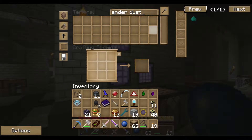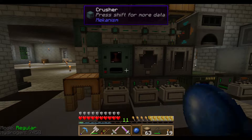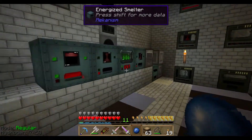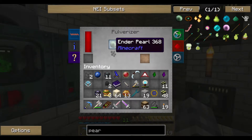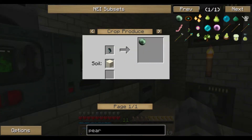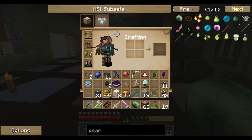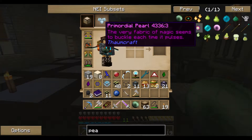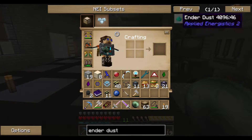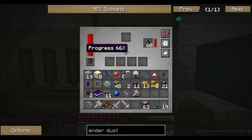I just need to grind up a pearl - powdered ender pearl. I have a piece of melon and I have no idea where it came from. It's used in the crafting of runes. I'm being shot at with a plasma rifle! Pearl powder... ender dust. Grindstone, pulverizer, sag mill - we'll try the sag mill. Pulverizer wasn't working, but there we go - sag mill, thank you.